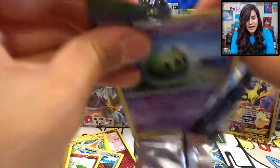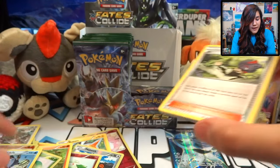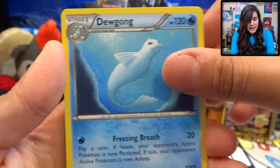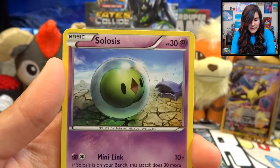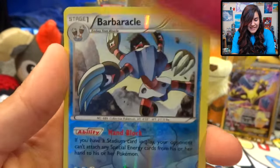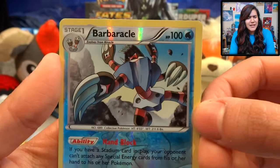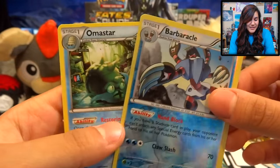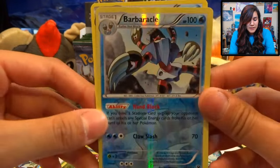Zygarde pack for our second to last pack. Let's see if we can finish with a holo. We got an N, a Dewgong — I think that's our first Dewgong — a Wigglytuff, Solosis, a Snivy, Meowth, a Gothita, a Jigglypuff to go with my Wigglytuff. We got a Barbaracle Reverse and an Omastar — so this is a rare reverse. It looks like something out of Halo, like a Halo map where they're outdoors.